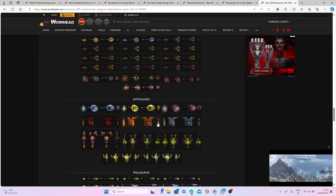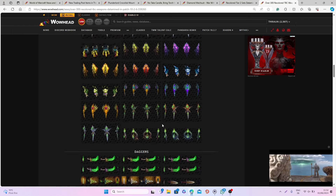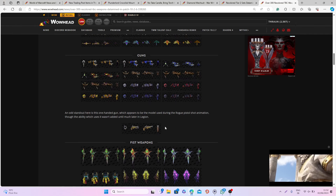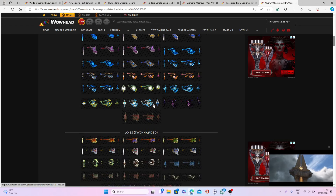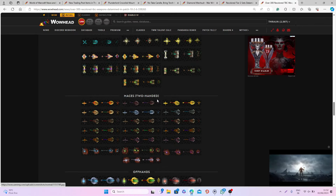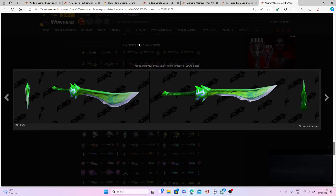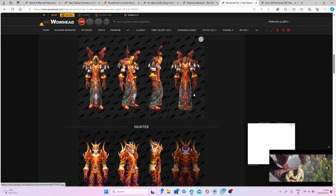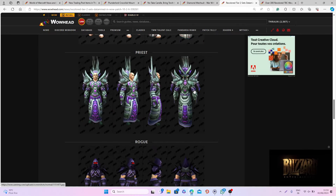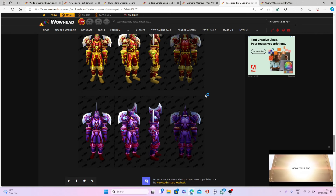I wonder if during the War Within, Blizzard is finally planning to release all the different recolored weapons datamined from the Burning Crusade and a few other expansions — maybe as rewards from the training post, or similar to Pandaria Remix, maybe they're planning a Burning Crusade remix where you can obtain all these recolored versions. Either way, some of these unused swords that were datamined are now being released through the training post, and they may do the same with all the recolored tier 2 set versions.